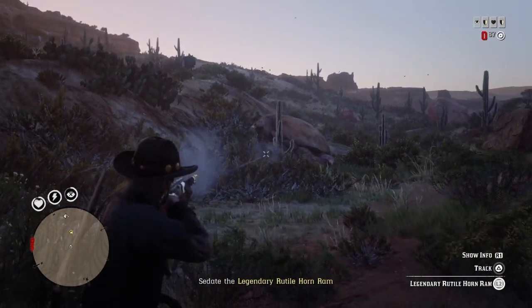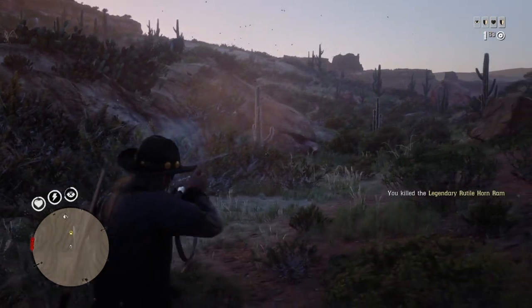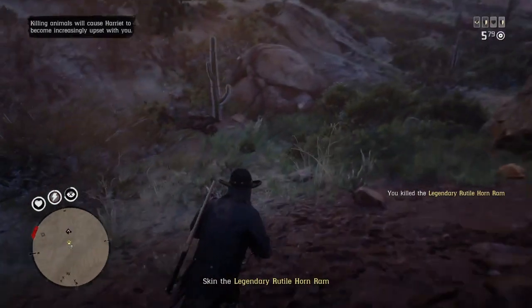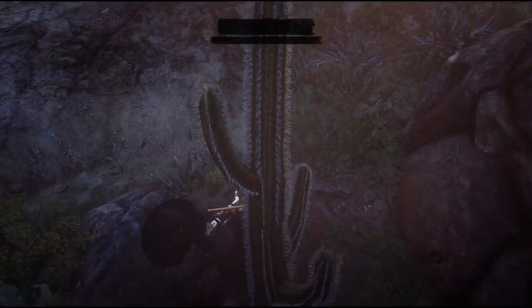It says to sedate the legendary animal, but you'll want to kill it because that's the only way you can get the skin. Just don't blow it up or anything — don't use explosive rounds because that'll ruin the animal. There you go — once you skin the animal it'll say mission over.